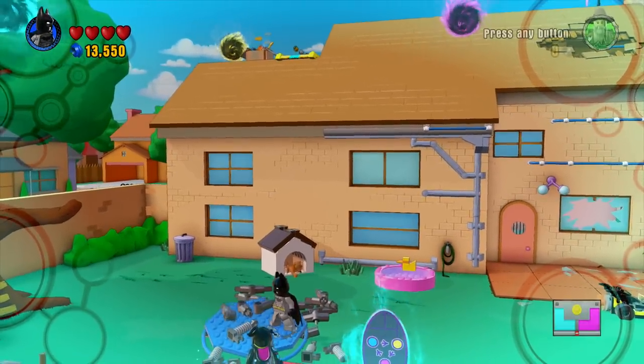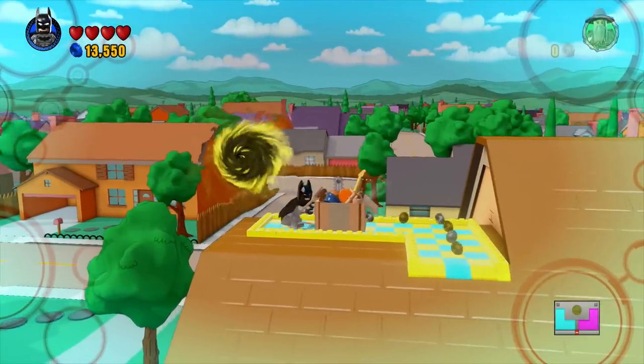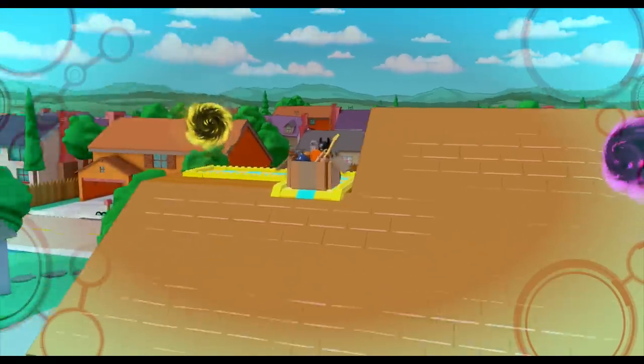We need somebody on the yellow. Batman, you'll be the bad guy again. He's going up here and we can push this over here. Why is there just a box of props on top of Homer's house? I may never know.